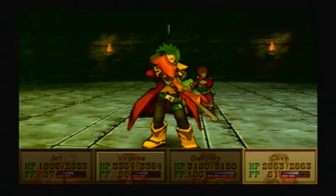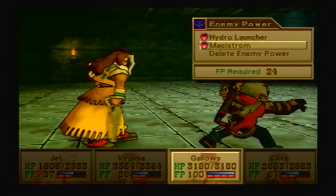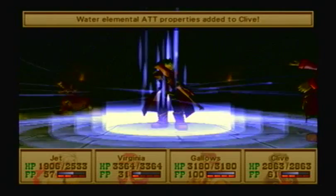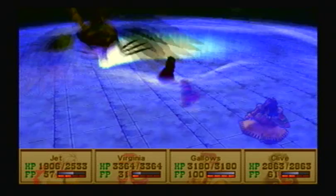You want to use Maelstrom on him — Hydro Launcher is just weaker, so we want to use Maelstrom. His physical attack isn't too bad, so really it's just Maelstrom. If you weren't immune to Water, it would probably kill you. But I am immune to Water, so I don't really care. Look at the damage — he's got like 300,000 HP, so this is gonna take a while.